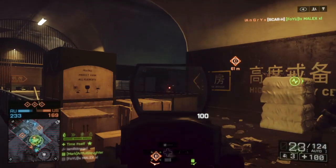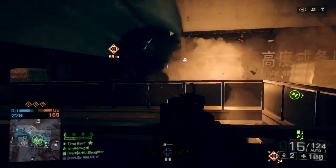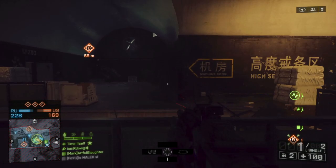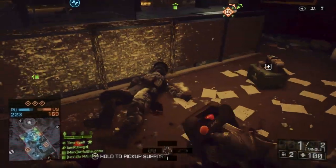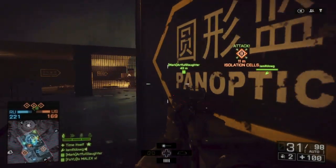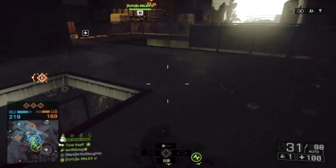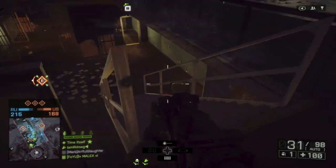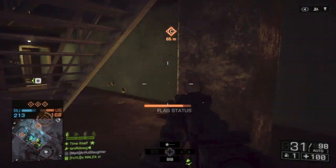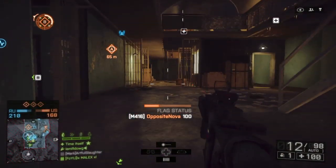Back to aim assist. You may have noticed a conspicuous lack of a couple of options from the Battlefield arsenal in a video about abusing aim assist. I did try the slug pump shotgun — the 870 — with an ACOG. It was kind of funny, but it didn't really show off how crazy things could be. When you get out to the range where the aim assist really helps, the slugs are two-hit kills normally. With the pump shotgun, those were well-aimed shots, but I could have been just as effective with an assault rifle or something else.